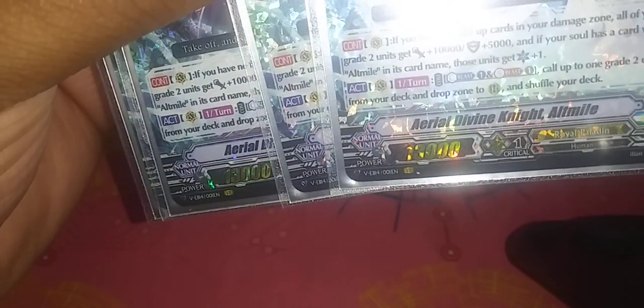I play four Ariel Devon Knight Altmile. He has the ability that if you have no face-up cards in your damage, all your grade 2 rearguards get plus 10,000 power and 5,000 shield, and if your soul has a unit card with Altmile in his card name, those units get a critical. There's also a once-per-turn act ability: Counterblast 1, Soulblast 1, call up to one grade 2 each from your deck and drop zone to R. So this is a grade 2-focused deck.